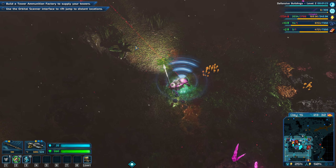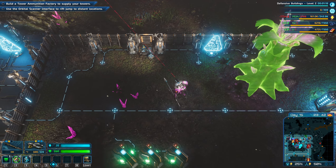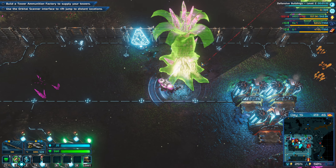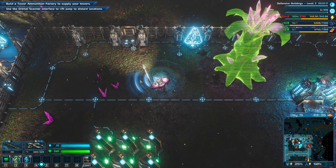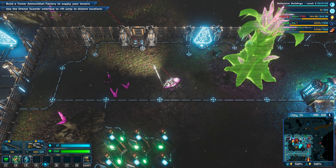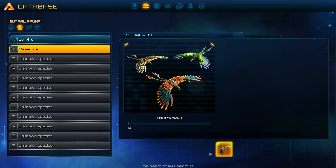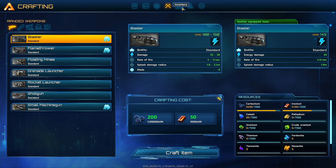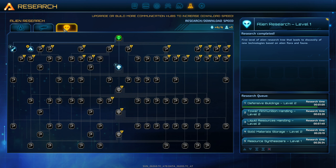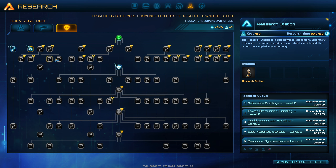They're literally saying maybe it's time for you to go to a different planet. What am I supposed to do about this? Maybe I don't have the thing unlocked yet. So that somehow maybe scanned it — maybe I don't have it yet. A research station — let's get that.